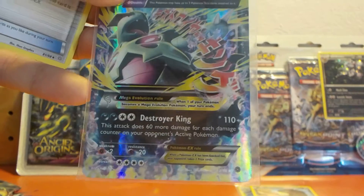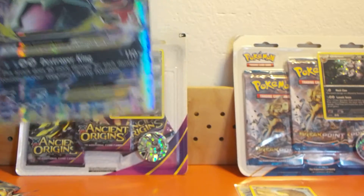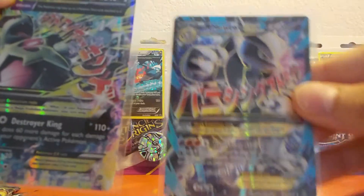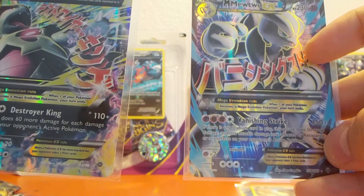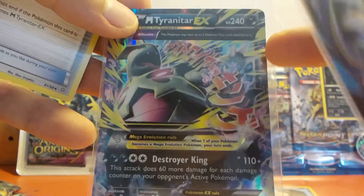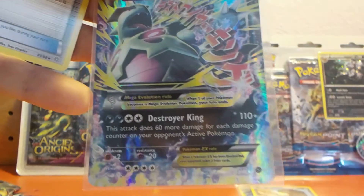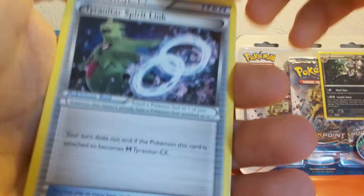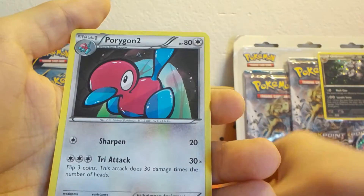I have a full art card right here so you can make the comparison. This is the Mewtwo that I pulled in the previous video — as you can see it's a full art card, it has the Pokémon pictured on all of the card. The Tyranitar is half art as it has the Pokémon pictured on only half. Let's put it here for the moment. Then we have a Tyranitar Spirit Link, a Slugma, and a Porygon 2.